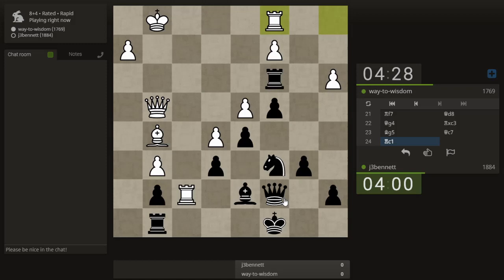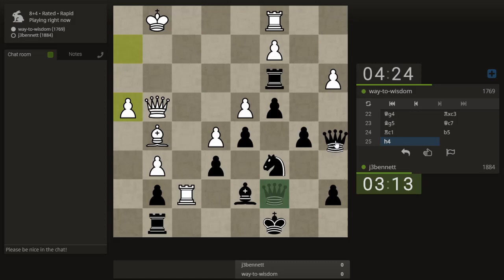My pieces are not well organized here. The knight is doing a good job defending some key squares — I could say the same about the bishop. How do I chase his pieces away? They're kind of annoying all around my king. I guess I need to get my queen in the game. Maybe the queen can come in via the a-file.